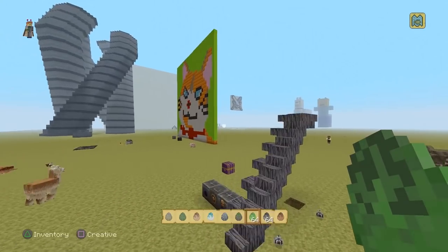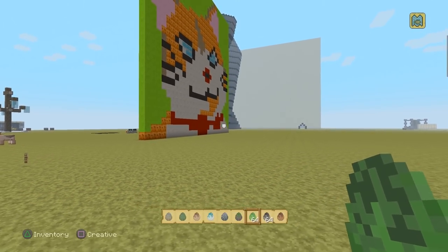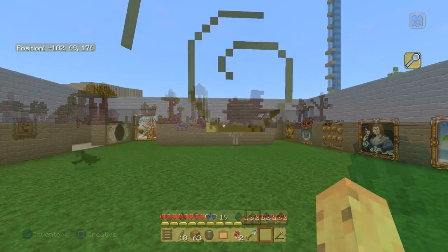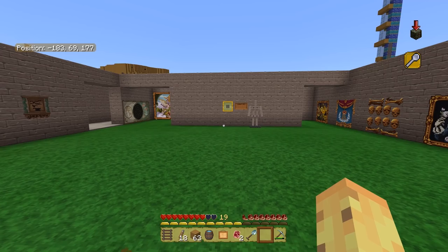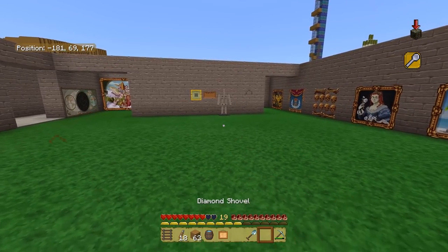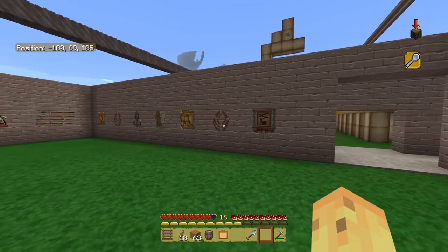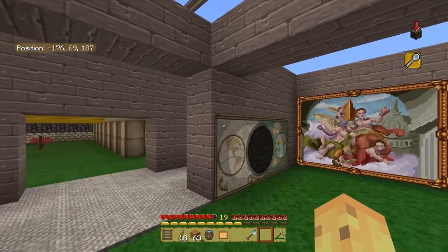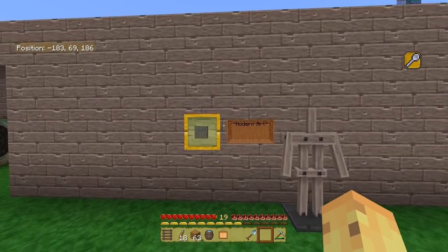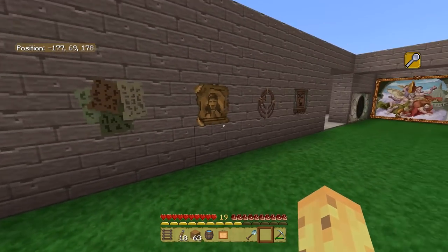We're moving over to the Bedrock Edition to show all of the paintings from my survival Let's Play world, so you can see what all the paintings look like and also what this texture pack looks like on Bedrock compared to PlayStation 4 and console editions. You can see some distinct differences between the two. Spawning all the paintings takes some time. Here is my art gallery in my museum in my Let's Play survival world — one of the weird projects that's about 50% complete, with one copy of each painting.